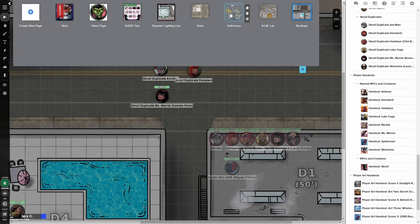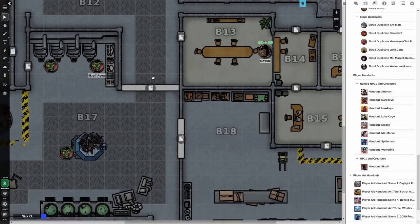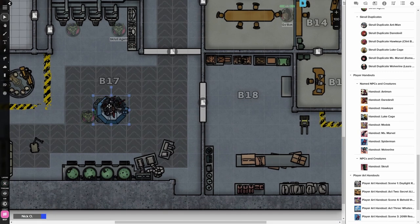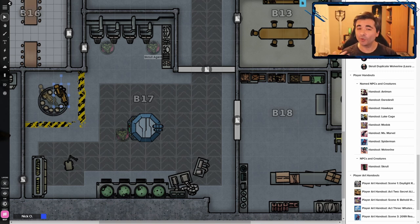Once heroes have dealt with their Skrull doppelgangers, they head back to the safe house to deal with Agent Kurt and Go Back. As you move through this map, there are objects you can interact with — devices here are multi-sided tokens you can switch between sides, and device arms are movable so heroes can pick them up and throw them around. Review the movable objects handout so you know exactly what can be moved on each map, and that'll help make for a much more cinematic experience. At some point, the heroes will come across Agent Kurt again, who will reveal himself to be a Skrull and say he has been working on their behalf — and this is true. Whether or not the heroes believe him is another story entirely.